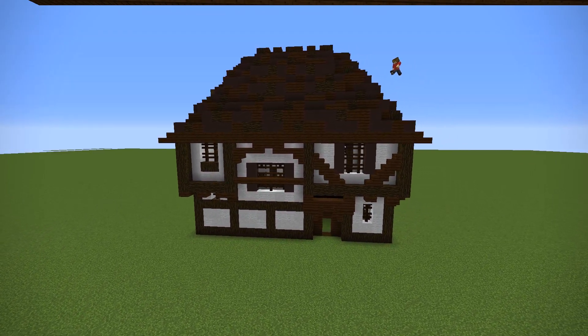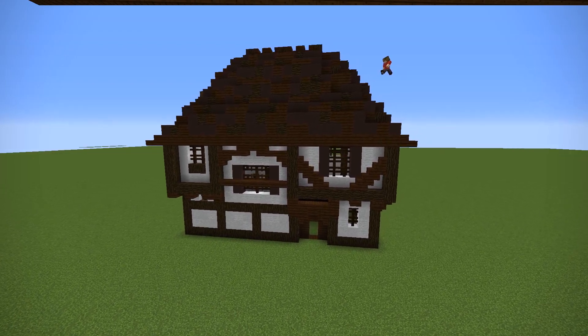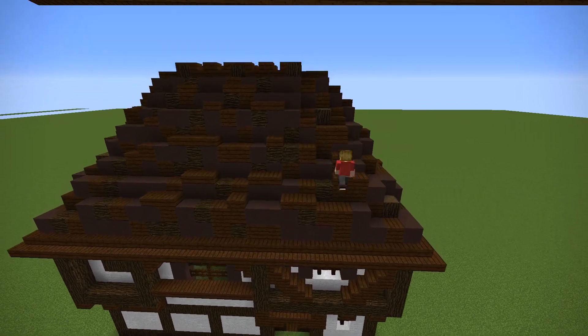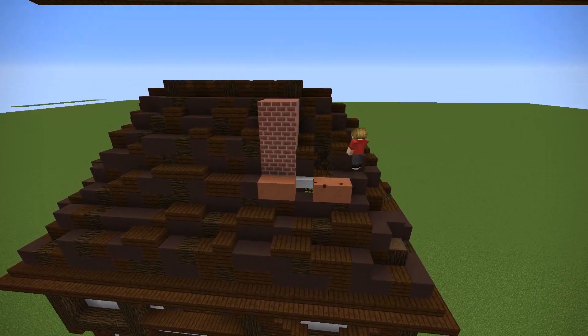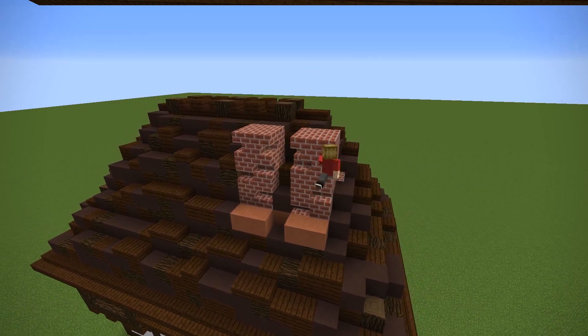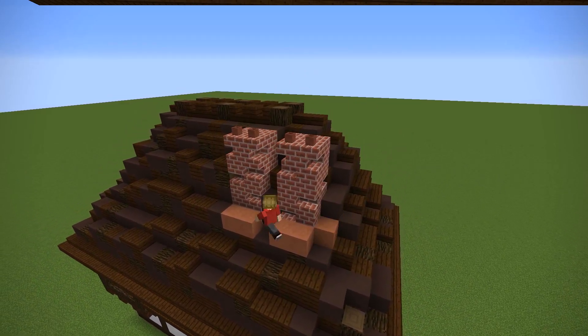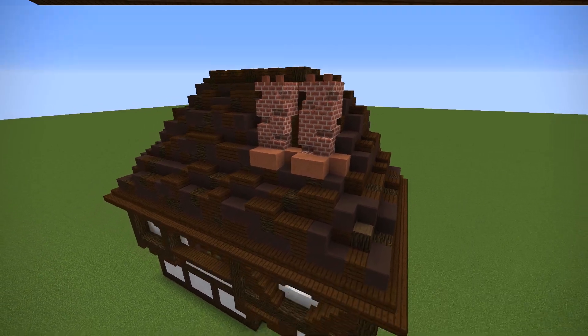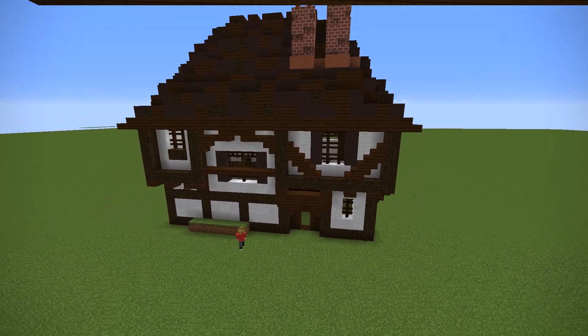We've got our complete house — the walls, the details, and the roof. There are a few more things we can do, including adding a very iconic chimney. Tudor houses, if you were rich enough, had decorative chimneys. Bricks weren't really used as widely to make actual walls, but they were used decoratively to make some nice chimneys. Remember, there was no central heating back then — you used a fire to heat up your whole house.